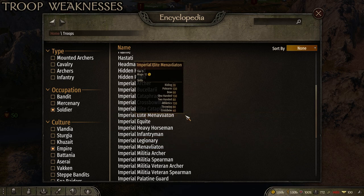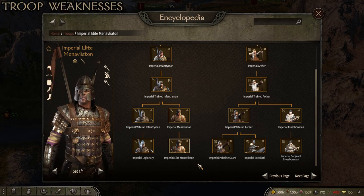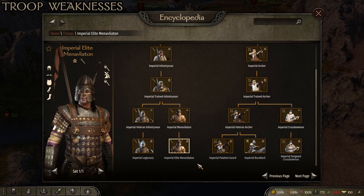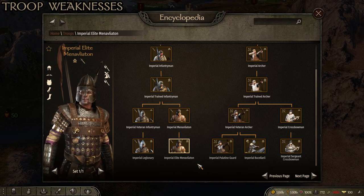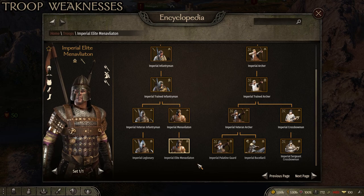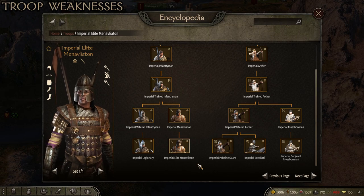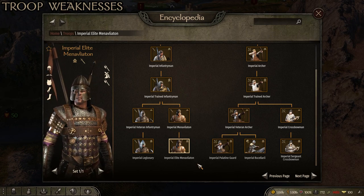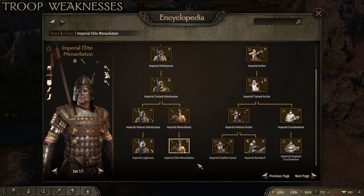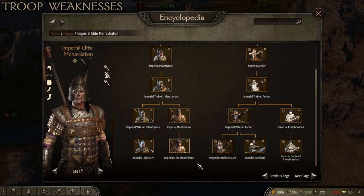For weaknesses, the main one is the lack of a convincing two-handed infantryman. The closest thing in the Empire is the Imperial Elite Manavliaton, which are their spearmen equipped with a spear, a one-handed weapon, and their throwing Pilum. They can be useful in defensive formations against cavalry, but they're not good line breakers — really bad at breaking through enemy infantry lines. I find the Manavliaton to be a pretty bad unit in general. They die too easily for how much it takes to get them to that point.